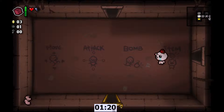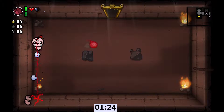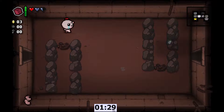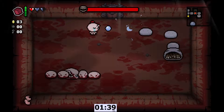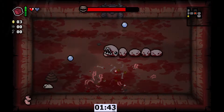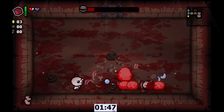So now we have a better damage multiplier. And on top of that, we also only start with 1 health because we're Judas. So that we don't get one-shot by champions, and so that if you get unlucky and don't see any tinted rocks in the first two floors and don't get hit, you can still take a deal with the devil on the second floor.